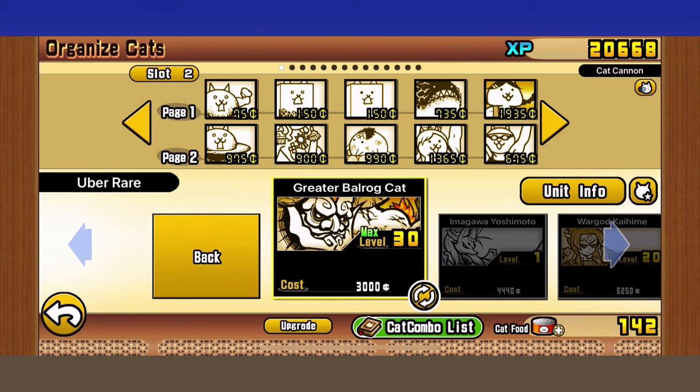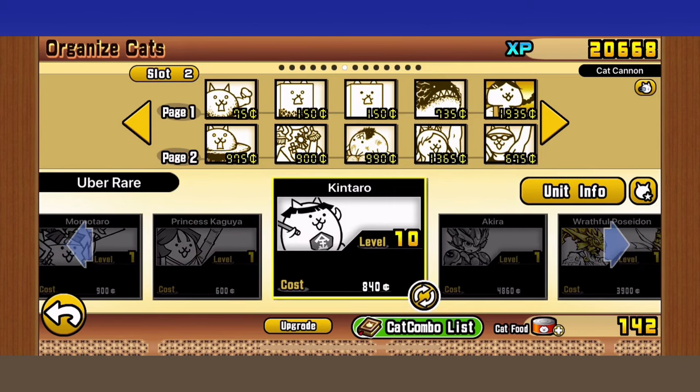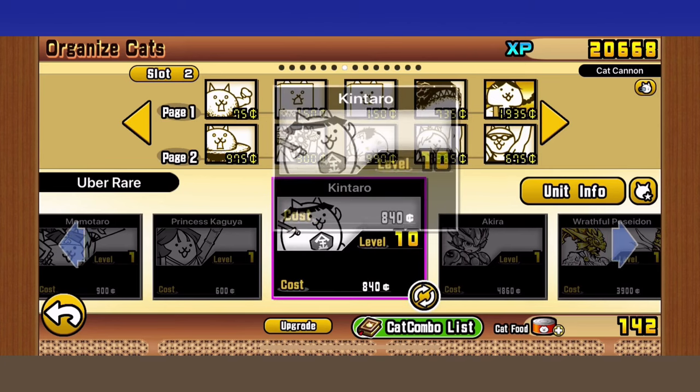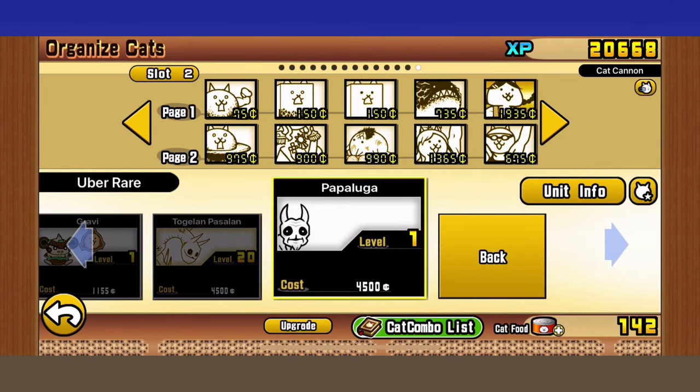That summarizes the general lineup points. For Ubers, pretty much anything with high health and decent range works. The Epic Fest Ubers completely destroy the stage. Balrog completely destroys the stage. Tankers like Kai work great, and cheap spammable Ubers like Jizzo work tremendously well. Long-range units like Lugas can work if they outrange Crazed Lizard. Aphrodite can work too, but it's very risky — you'll need the autos as leverage to prevent Aphrodite from getting sniped by Crazed Lizards.